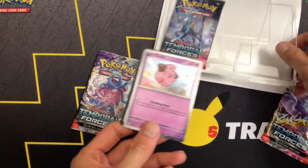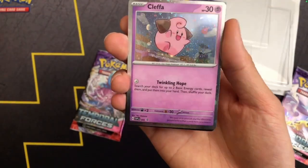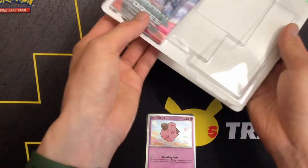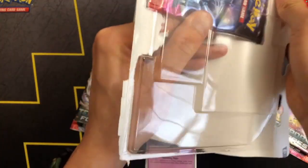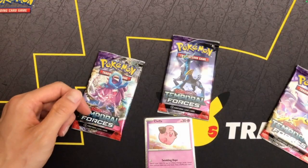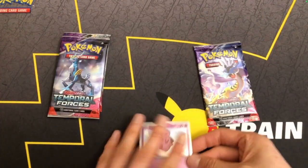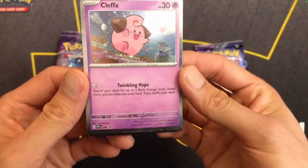The reason I want the promo card is because it's holographic, and I'm trying to collect a holographic version of every single Pokémon to create a Pokédex. Kleffa, being a basic with evolutions, would likely only have a reverse holo version, so getting the promo version is probably the only way to get a holographic version of it.